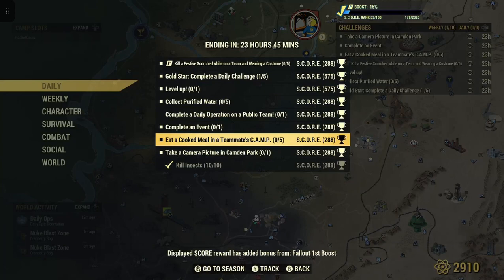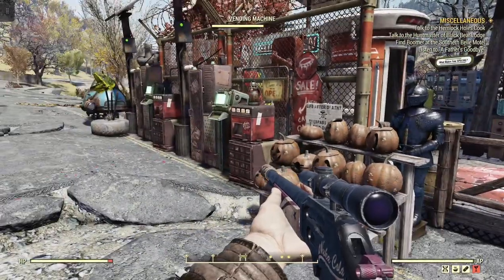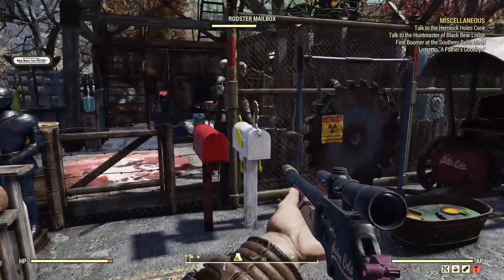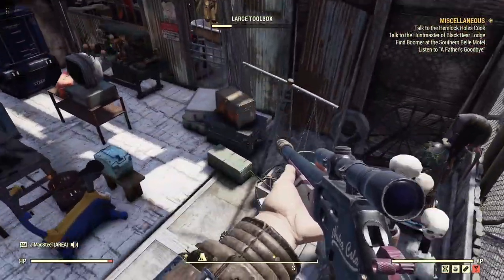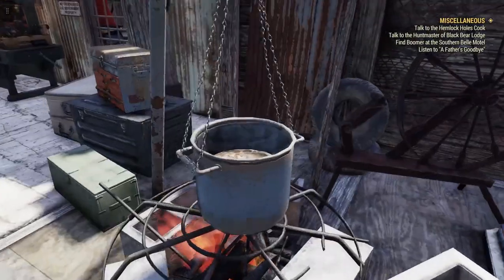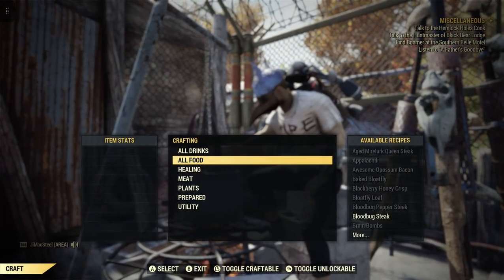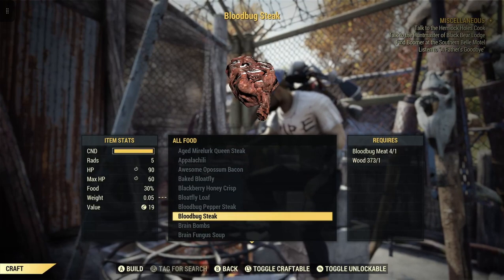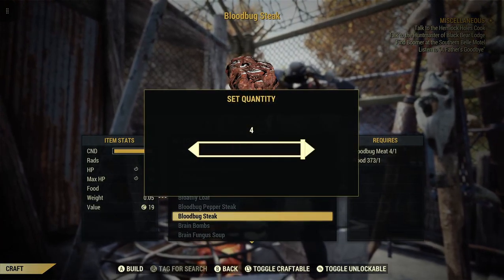You need to get some items that you can make a meal out of — whether it's meat, or vegetables like razor grain and corn, or whatever. I have some meat on me, so we're gonna cook it up. It's gotta be a meal — doesn't have to be meat, can be vegetables, whatever food you make at the cooking station. We'll cook these up here.